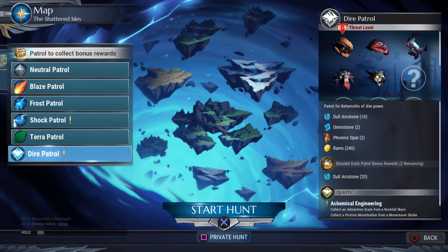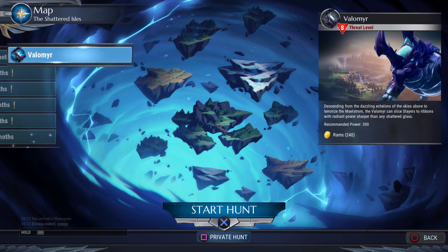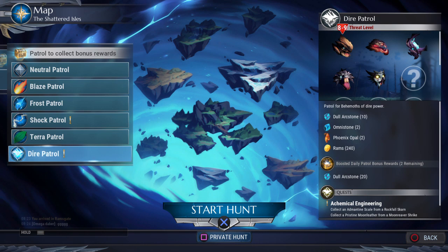I would highly suggest that as soon as you unlock Dire Patrols, go to the Radiant Behemoths and farm Volumia for his weapons and gear — it's going to be really rewarding. Then you've got Rage Tail which is quite hard, and Moon Reaver Shrike which is a bit annoying but not too bad. It seems like the earlier, supposedly easy monsters are now really hard in Dire Patrols, while the originally hard monsters are now easy — which makes no sense, but that's how it seems to be.